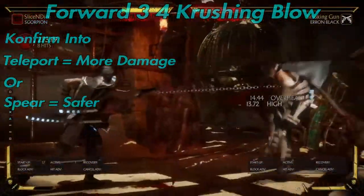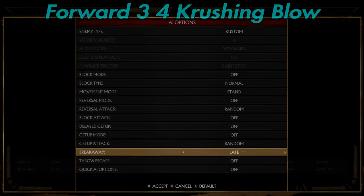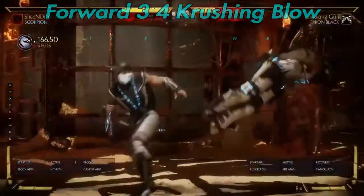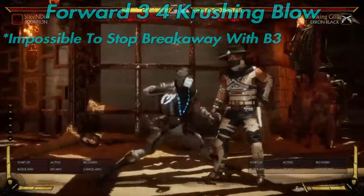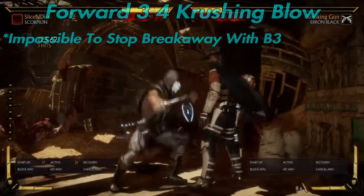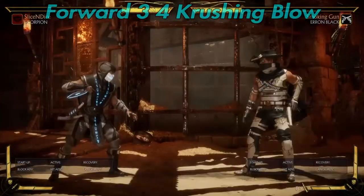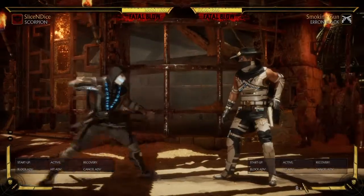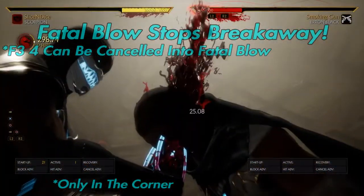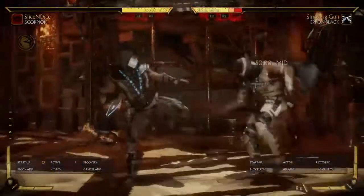One bar. You can catch them with the spear, do another spear, get another 30%. The only thing about this is that there's no way for you to stop the opponent from breaking away unless you have a fatal blow. With the frame data, there's no possible way for you to stop their breakaway unless you have fatal blow — the back 3 will not work. So this is me doing the forward 3-4 crush in the corner and then using the fatal blow directly after. You can stop them from breaking away with this combo, but this is the only thing that can stop them.